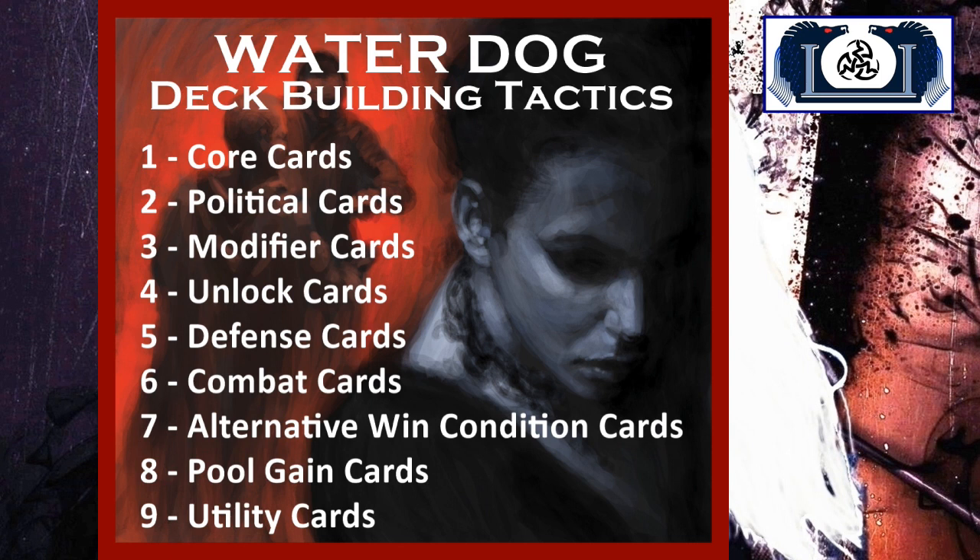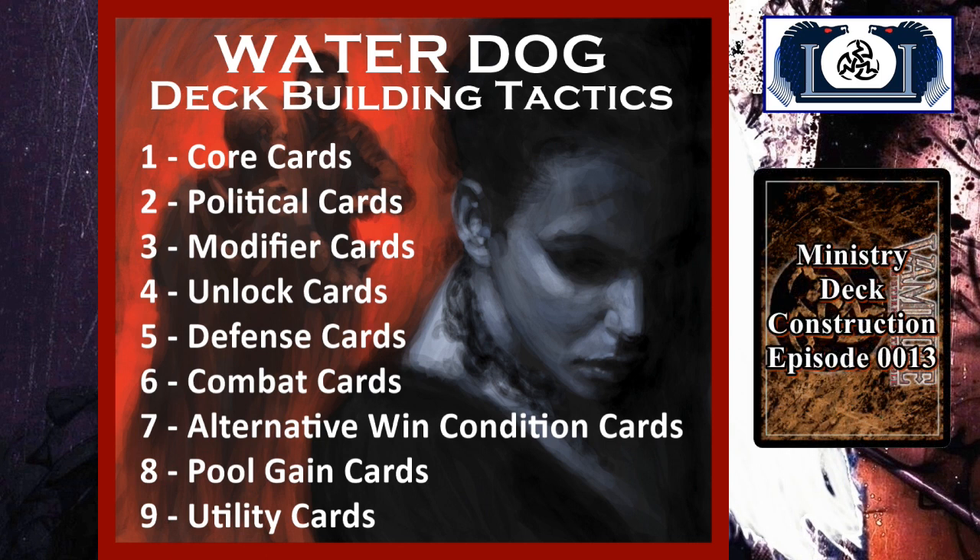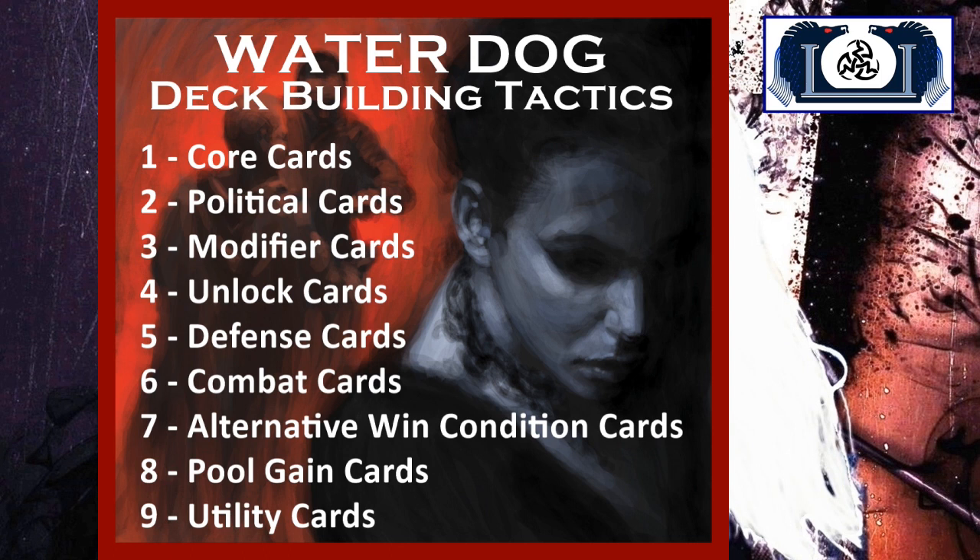We want to streamline this thing as fast as possible, so we're not going to play with the usual deck-building tactics. If you want to understand those, go back to my Ministry video, episode 13. For a deck like this, I'm streamlining. So what am I not including? We're getting rid of political cards — no vote cards. Unlock cards — I don't care about unlocking. Alternative win condition — no, we are bleeding to win. Pool gain cards — we're going to gain pool when we oust our prey. That's it. I'm streamlining the deck to do the same thing over and over again as fast and efficiently as possible.